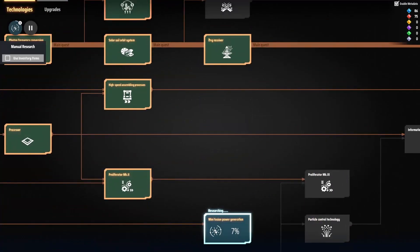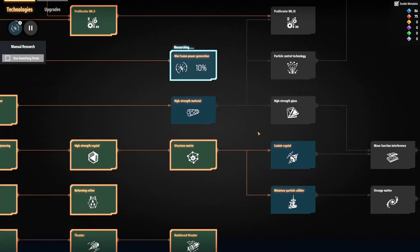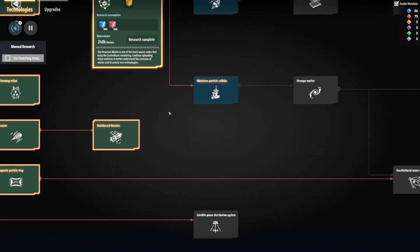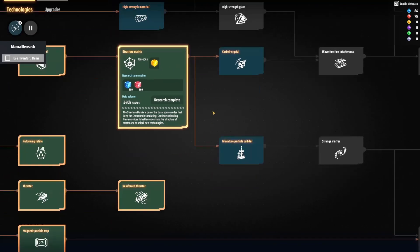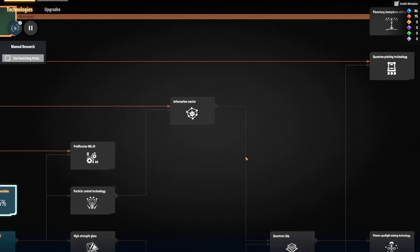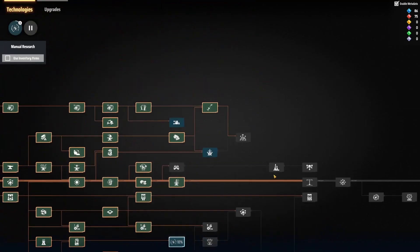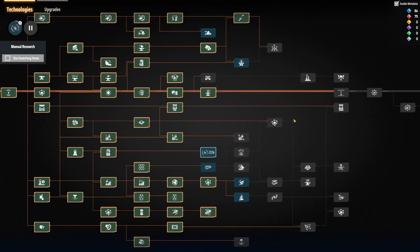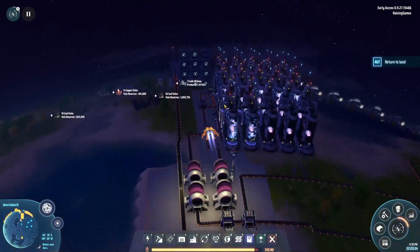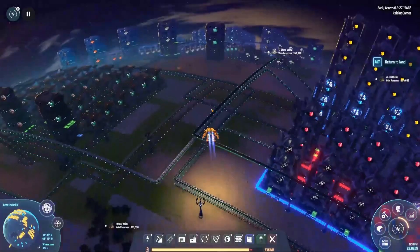In single player — and technically we are in single player — at launch when I first played this game, the furthest I made it was I think I just barely got to structure matrices, the yellow science cubes. And then for some reason I just stopped playing. I'm not sure why — other games took priority, or I got disinterested. I think what happened is the way I was building my factory is, I was building it how one would build a factory in Factorio or even Satisfactory, but not in the sense that you are able to then scale it.